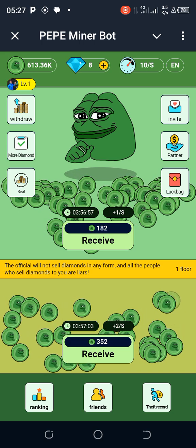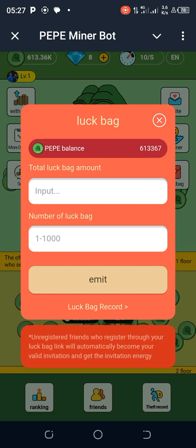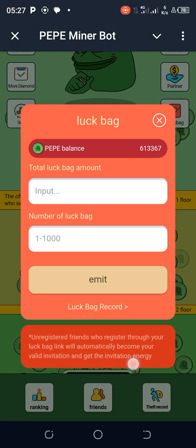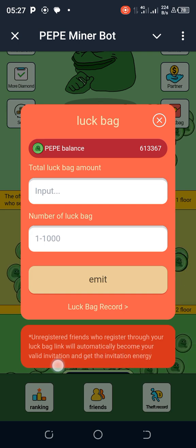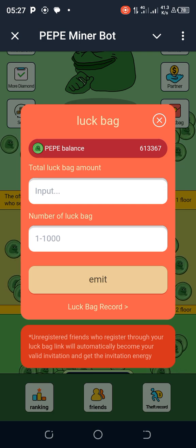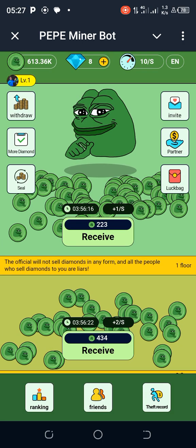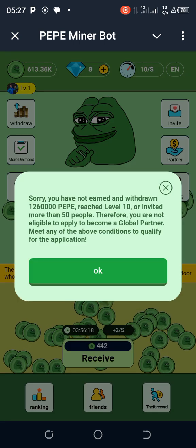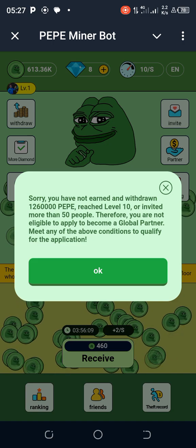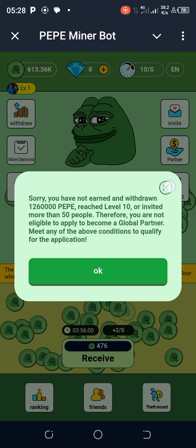Next, check here — this is the lock bag. In the lock bag, my balance is shown here with the total lock bag amount and number of lock bags. What it says is that unregistered friends who register through your lock bag link will automatically become your valid invitation and get invitation energy. For partner, you need to have earned and withdrawn at least 1.26 million Pepe and reached level 10, or invited more than 50 people. So currently I am not eligible.